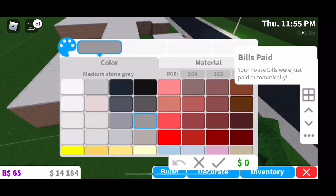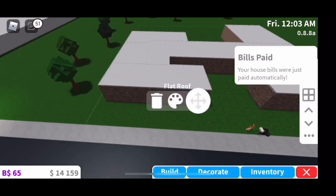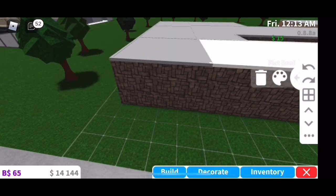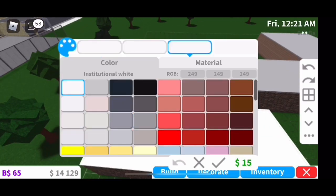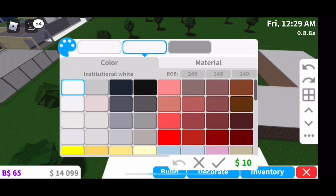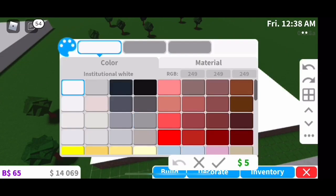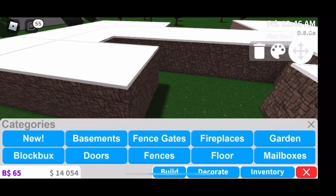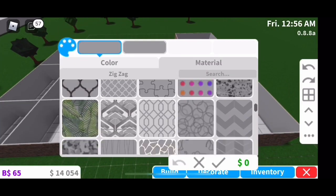My bills just got paid — I don't know what bills I had since I had no house, but okay. Now I'm coloring the roof. I couldn't decide at first, but then I decided to do industrial white all the way through. It doesn't really match that well, but I think it gives it more of a modern look — there's a really loud car outside.